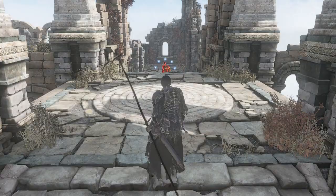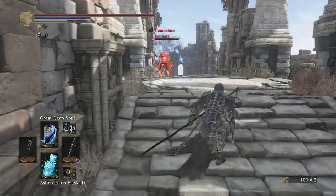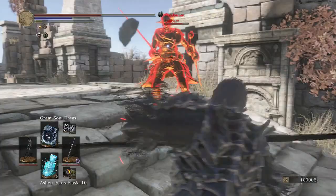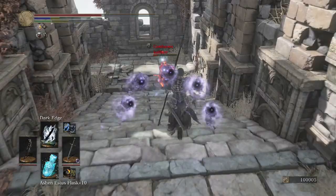Looks like our opponent is going to be using some sorcery — that's a pretty decent map for sorcery. He cast a Crystal Soul Mass. He rolled right through that, but we blasted him in the back with our Great Soul Dregs, and then Affinity while he's casting his Soul Mass.